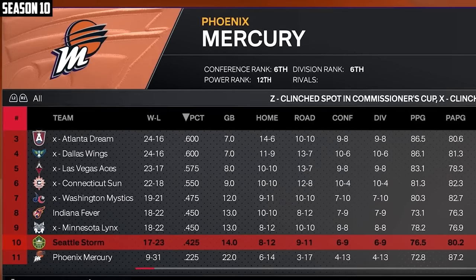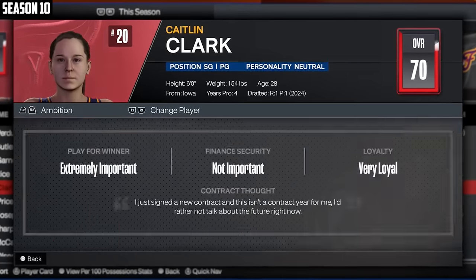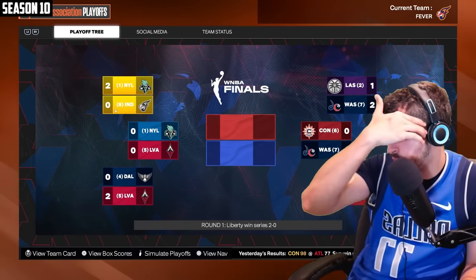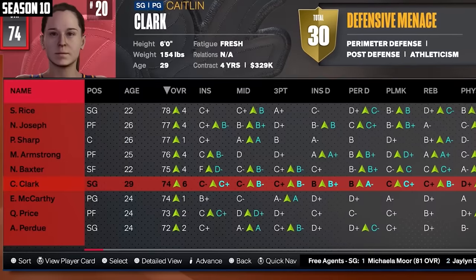Mia Graham gets an MVP. The Fever were the eighth seed. Clark's rating saw a drop — actually a drop in 8, 2, and 1. The Fever got swept in the first round and Clark didn't even play, so I guess they put her back on the bench. And they connected someone at all. Lexi Ray Finals MVP. Clark's now up to a 74. Am I really going to go this entire video without winning one championship?